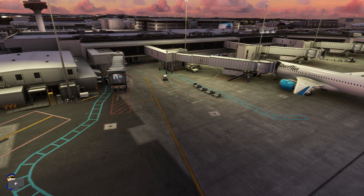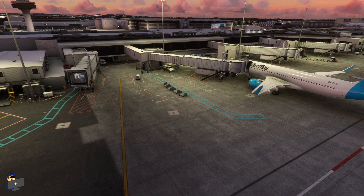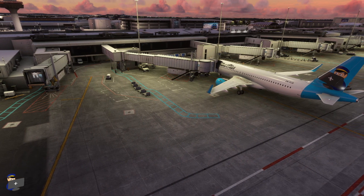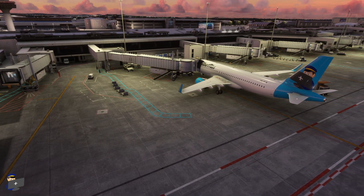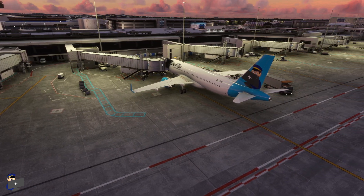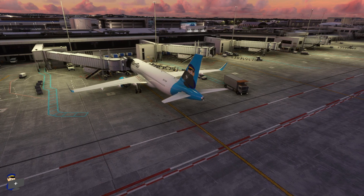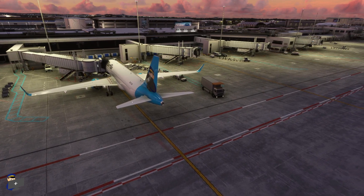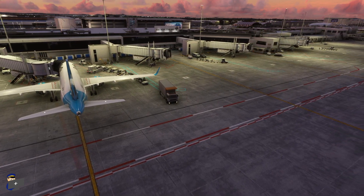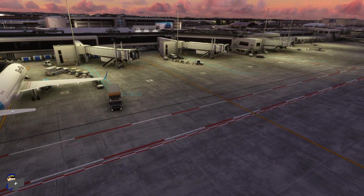Before we finish up, let me tell you a little bit about what FlightBeam plan to add before the final release. We're going to have control tower interiors for both the main control tower and the international terminal ground control tower, and improvements to the inside of the terminals — I assume this means people, which would be very exciting. We're also going to have VDGS visual docking guidance systems to allow you to park your plane accurately at the gates. A few developers have had a go at this already with varying degrees of success, but it's certainly something I'm very excited to see.